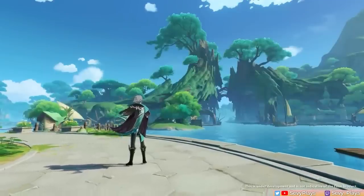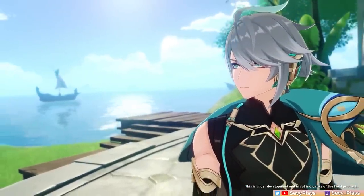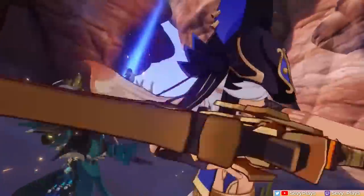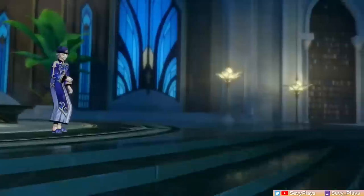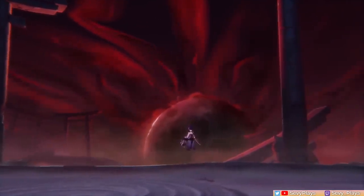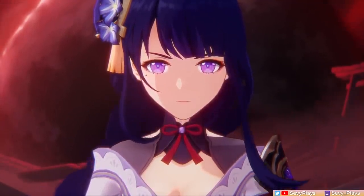The other upcoming 5-star confirmed for version 3.4 is Al-Haitham, a sword user. We don't have much official info yet about his kit, but he is yet another chance to expand your Dendro roster. However, as a new character, it will likely be some time after his release until evaluations about his power level, utility, and overall value will be solidified. If you're on the fence about these three, try waiting before this version ends until we get more info about the units in the next version to help you finalize your decision.